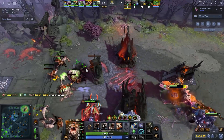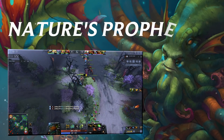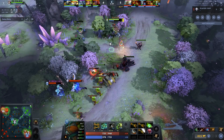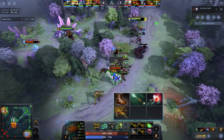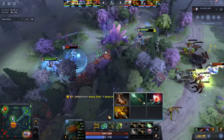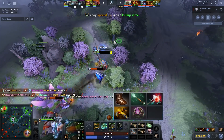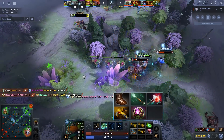Coming in at number two is my personal favorite: Octarine on Nature's Prophet. You might be thinking to rush Octarine — don't, that will not work. Go the standard items: Treads, Wand, Orchid, then Shard, BKB is what I've been going most games. I personally really like the kill potential and farm and split push potential of a 15-minute Shard on Prophet. Then Orchid, Shard, BKB, Octarine.